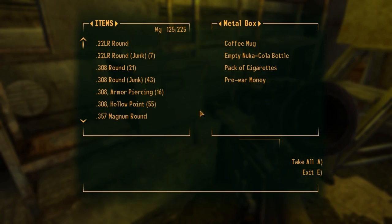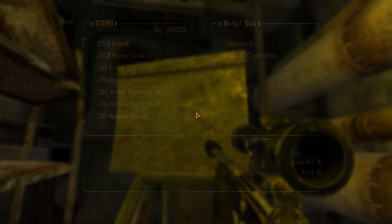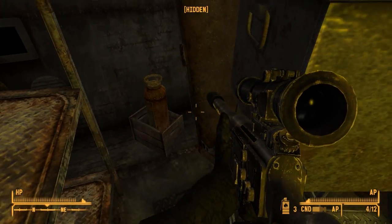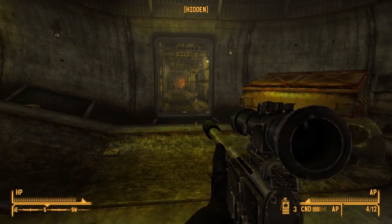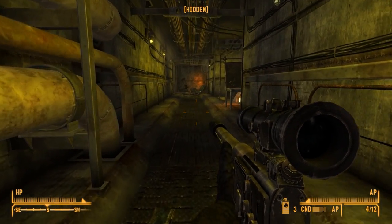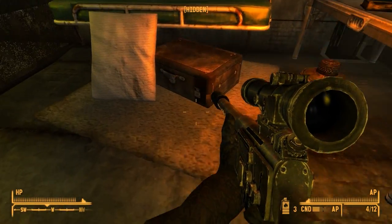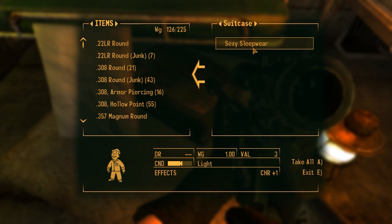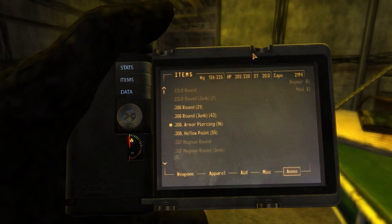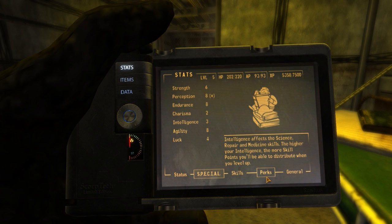I see a med pack back there, pre-war money — I'll take that. Nothing good there either. Please have something good — a doctor's bag, that's good, and a medical brace that is useless to me. Let's continue using these armor piercing rounds. The dumpster is empty. I have no idea if armor piercing rounds are more effective against robots — one would think so since they're made of armor essentially. Oh, sexy sleepwear to up our charisma.